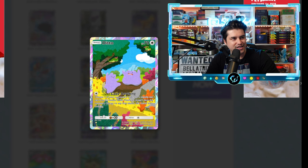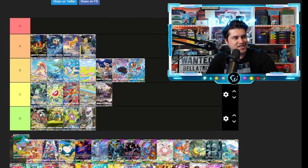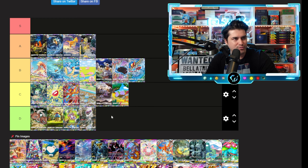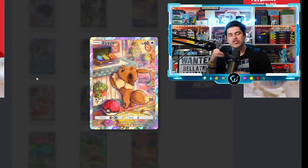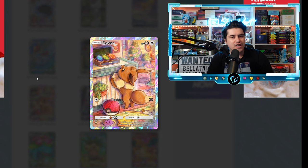This Ditto card is really cool specifically because on the leaves there are Ditto faces — a Ditto face on this leaf, and this caterpillar up here is a Ditto. That's really cool. But the artwork in general I'm not a huge fan of. Because of that little easter egg, we'll put it in C tier.